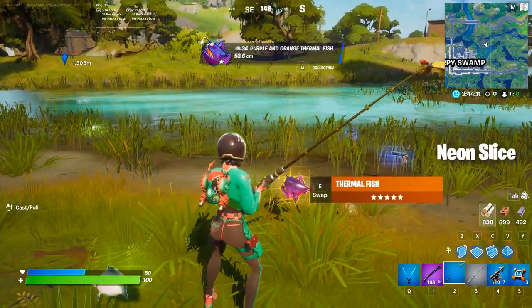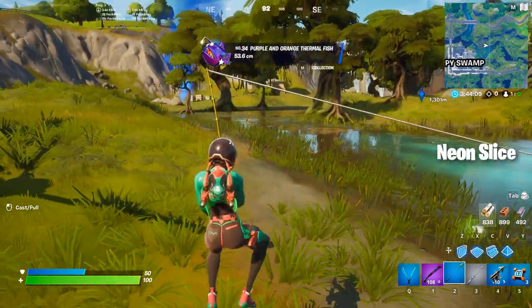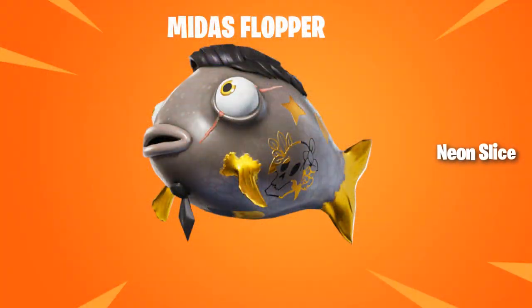Another important thing to mention is that there is a secret legendary fish called the Midas fish, or the Midas flopper, which has an insanely low chance of getting caught anywhere in the world. But if you are successful, you can eat it and every weapon in your inventory will be turned into its orange rarity, meaning it'll be legendary.